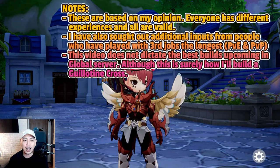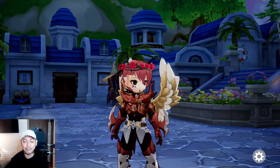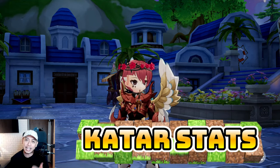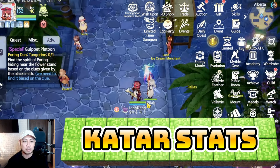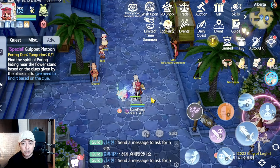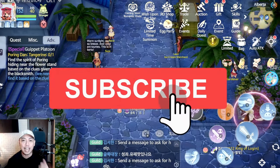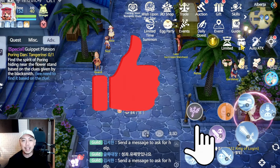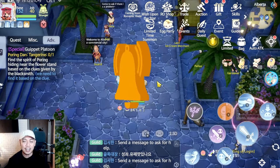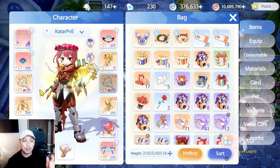First and foremost, thank you so much to Sir Japo for lending me his awesome character. We'll be talking about the two builds of the GX. The first one is the catar build, which has been predominant in the KR and Taiwan server since it has a higher DPS output because of the totem, as compared with the dagger. The catar also already has three slots there, compared to us still having two slots.